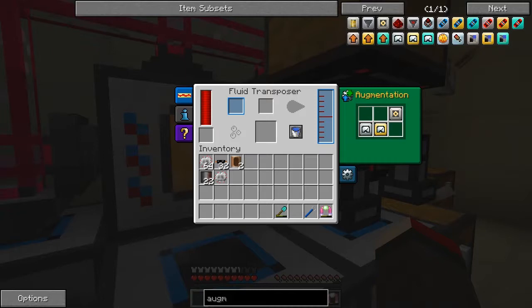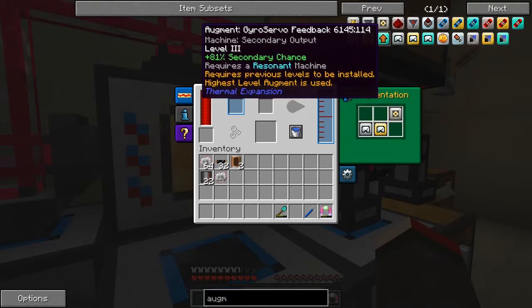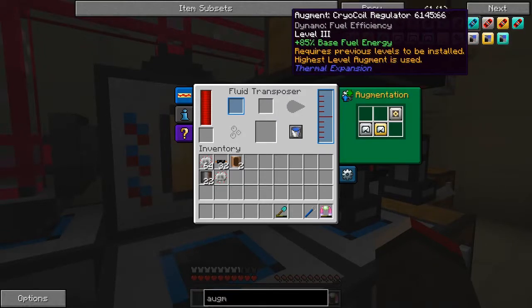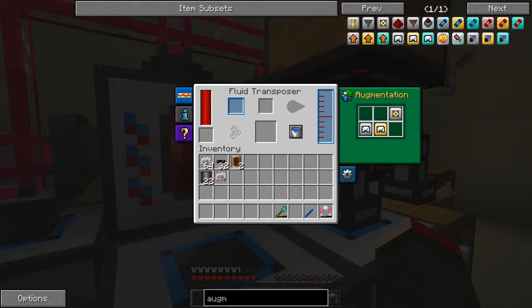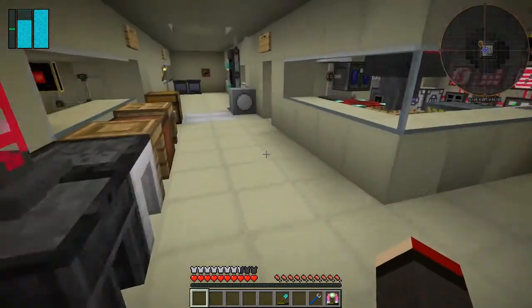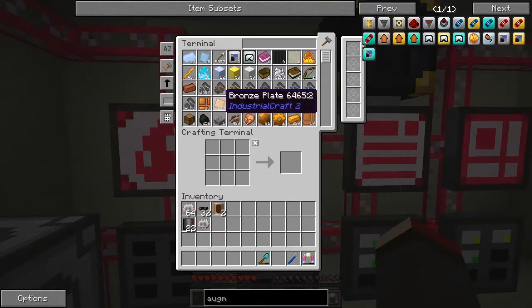I could stick in efficiency upgrades to reduce power but we don't actually have a power problem in this pack. That secondary level was speed, this one was efficiency, this one was base fuel energy - three fuel efficiency - for the dynamo, which isn't relevant anyway. They're all pretty well up to date. Now what we want to do is the next stage, and the bronze plates are coming in here quite nicely.